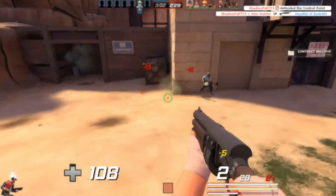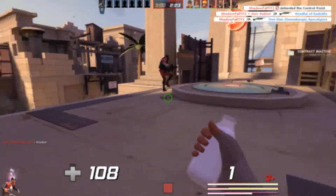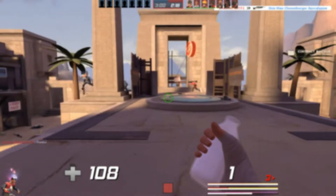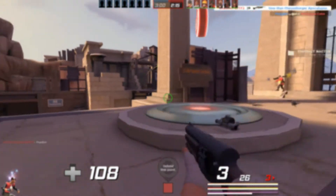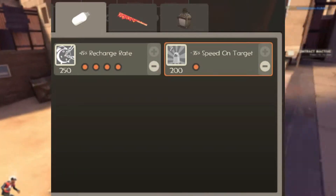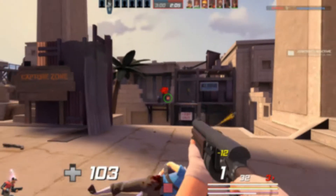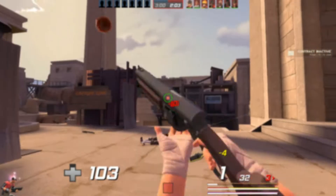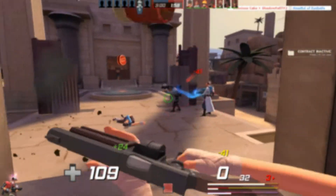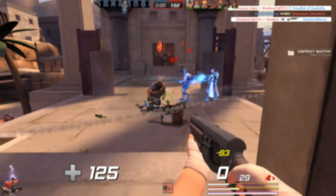There is a game mode in TF2 called MVM, also known as Man vs. Machine, where you fight robots and giant robots trying to place a bomb into your base. There's an upgrade station where you can select the Mad Milk, and there's an upgrade that allows you to slow the bots down by half their speed. You can also get health from them, and if you approach giant robots, they will become very, very slow and you can gain their health as well.